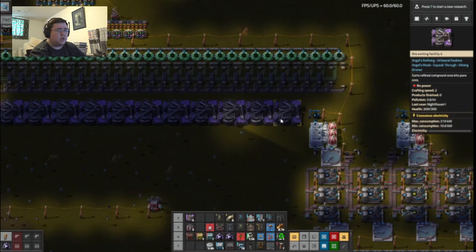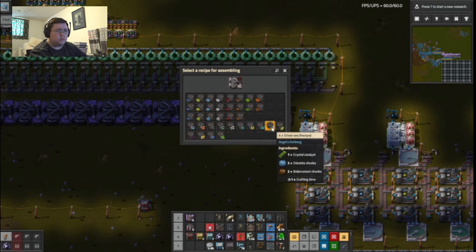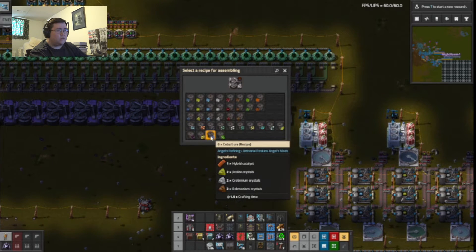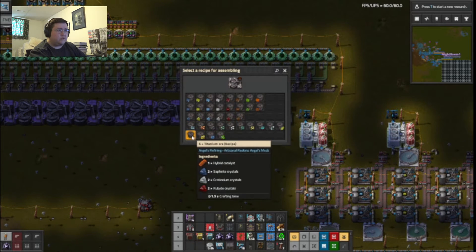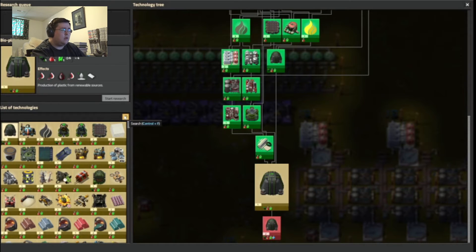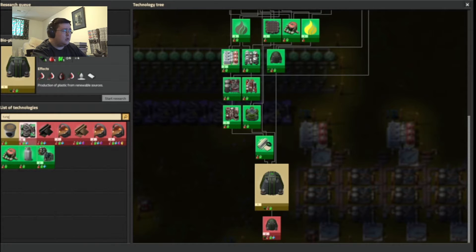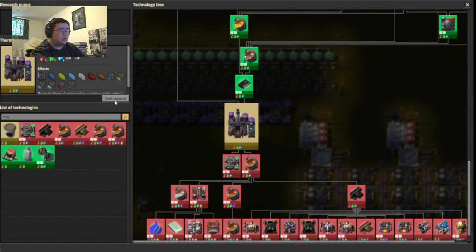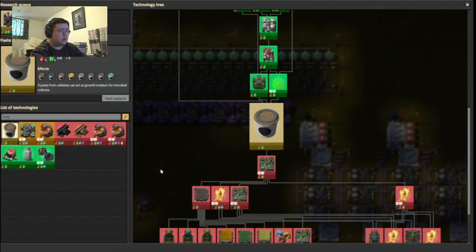Where should I set these up? Okay — Fluorite, no, I don't really need that. Silver ore, yes. Where's the tungsten? T-U-N... Tungsten is behind that. There we go, get that out of the way.